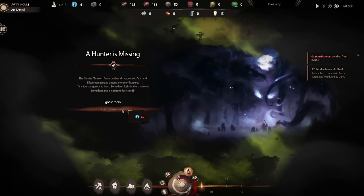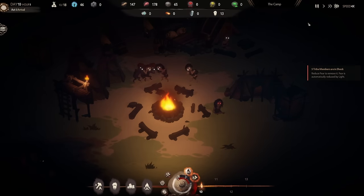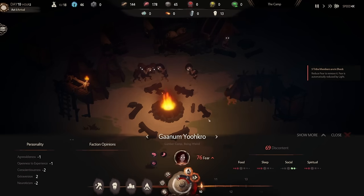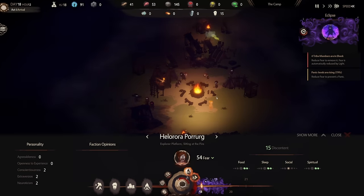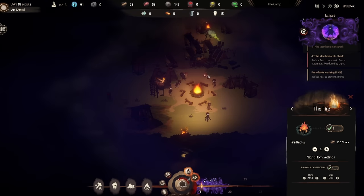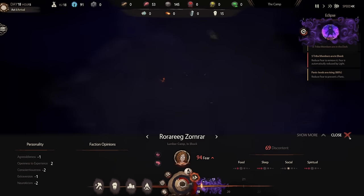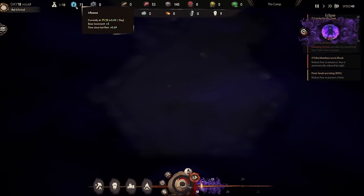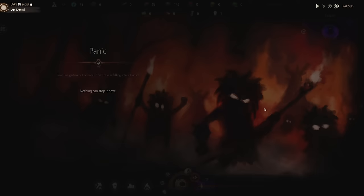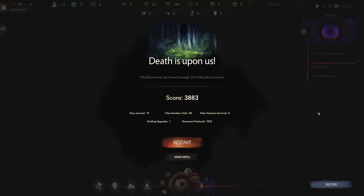You'll find your tribesmen frequently vanishing in the darkness or going insane, which forces you to develop new strategies for the many events that take place — whether that's other tribesmen wanting to join your tribe, surviving floods, or even the eclipse. The game is easy to learn the basics but really hard to master, and it's packaged in a beautifully dark comic style. How many days will you survive? Find out in the demo or wishlist the game as it enters early access on the 22nd of February.